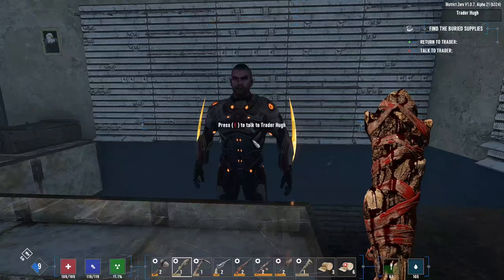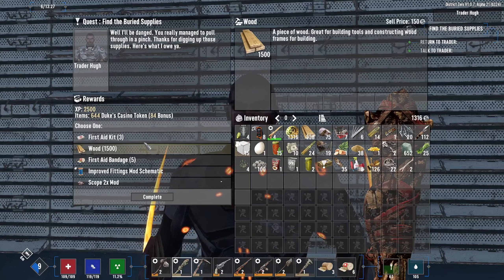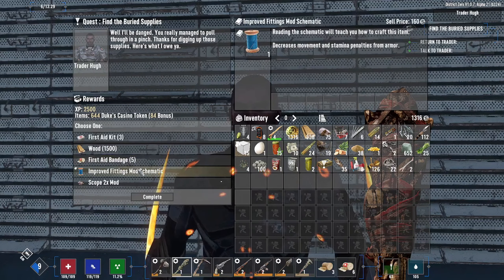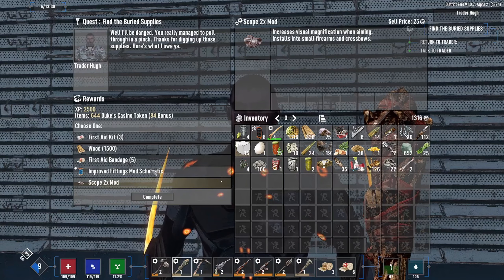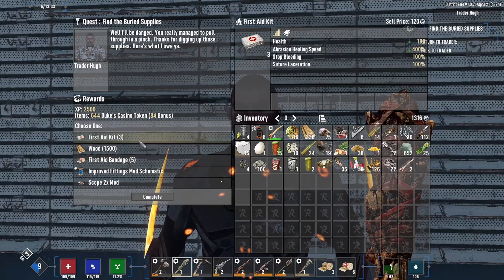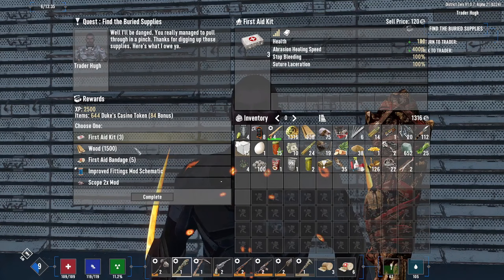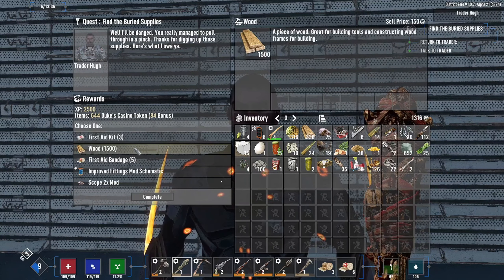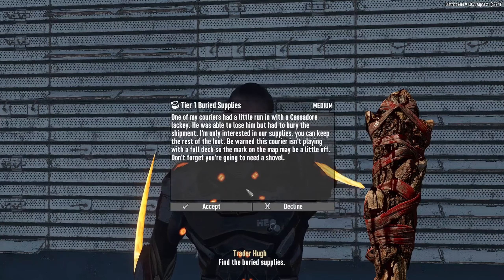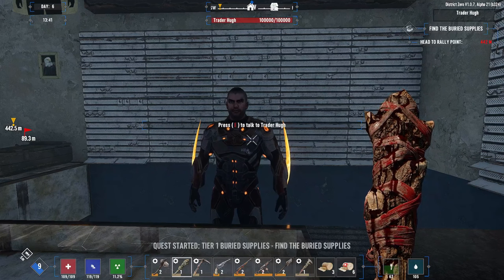See what we get when we turn in the quest. Hey there, Trader Hugh. We have three medic kits, 1,500 wood — that's a pretty good amount — a lot of spikes, five bandages, approved fittings mod schematic, or a 2x scope. I think this is the most valuable right now. We'll go with the wood. All he has is buried supply — I don't trust you. I'll do one more and then start raiding houses. This is way too long to do.